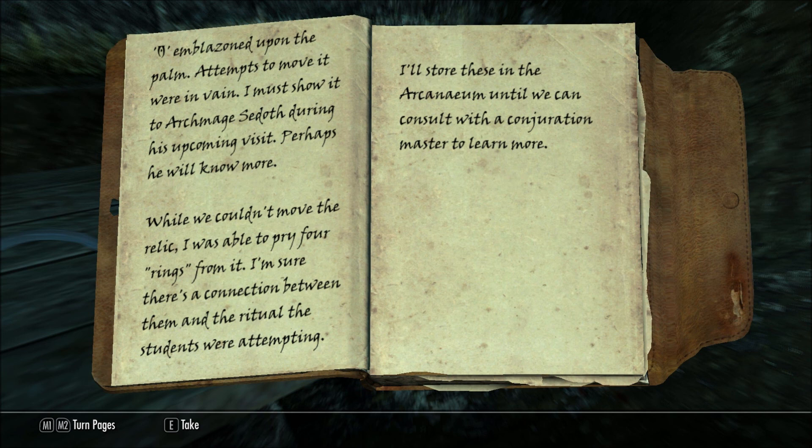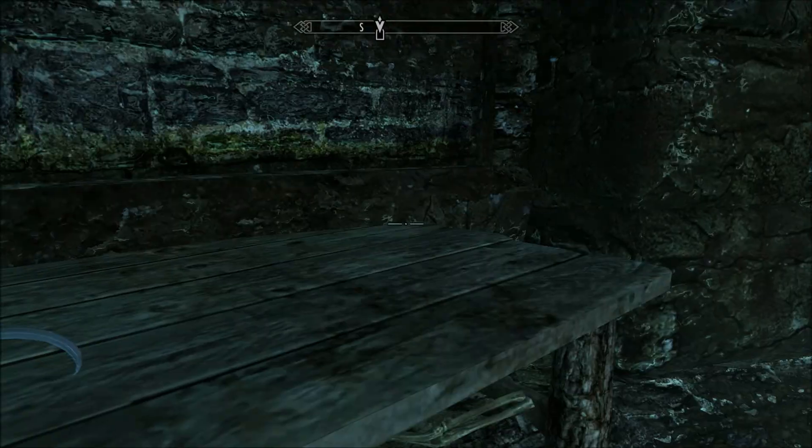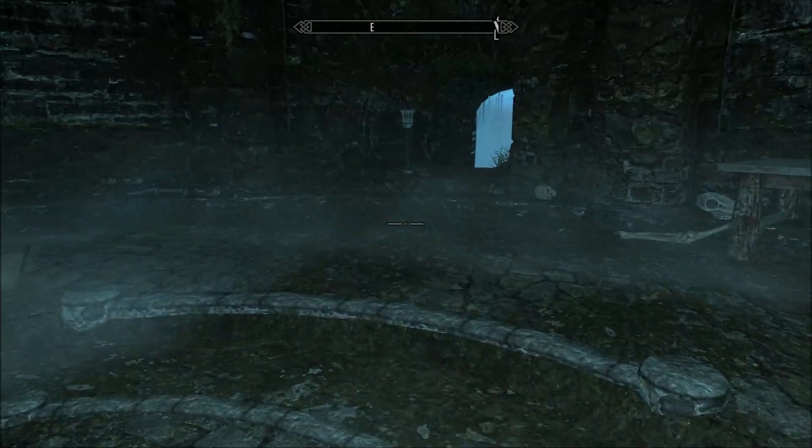That was the investigator talking about missing students. I had an option to ask about missing apprentices, but I didn't think he had said anything about them. So I guess he knows about this — and I should check the Arcanium for these rings. So put the rings on and something happens.